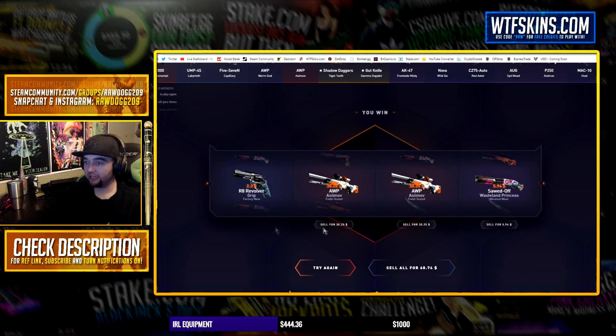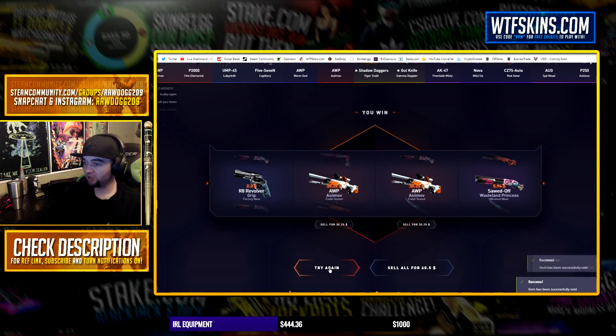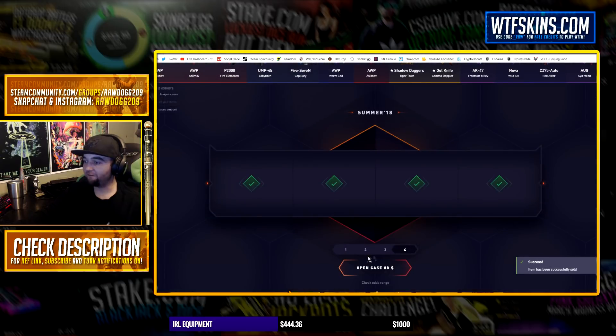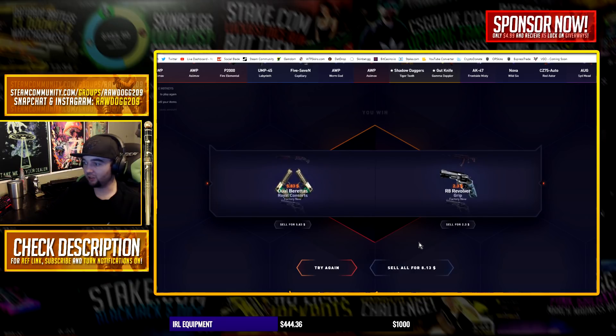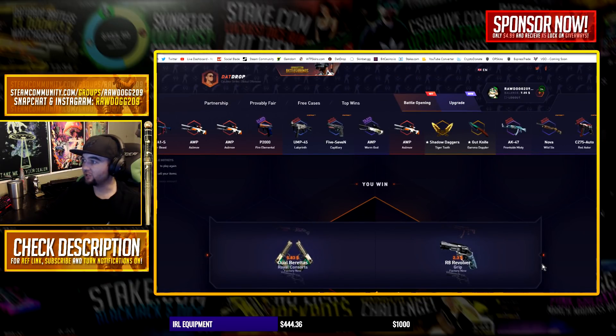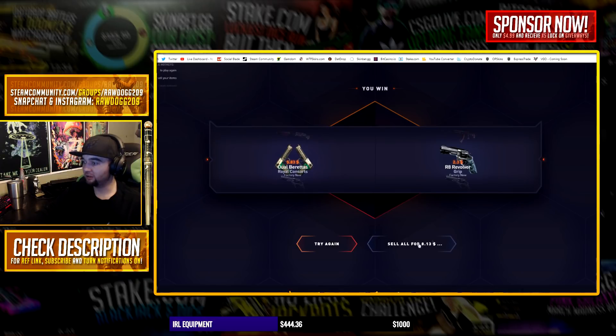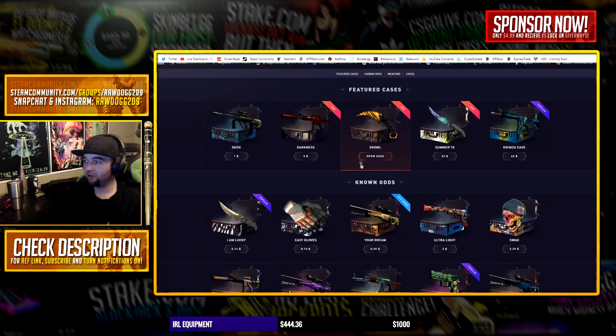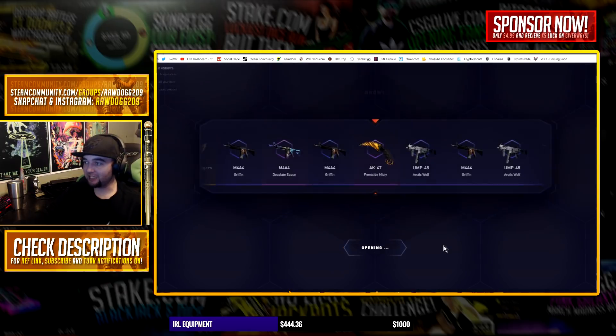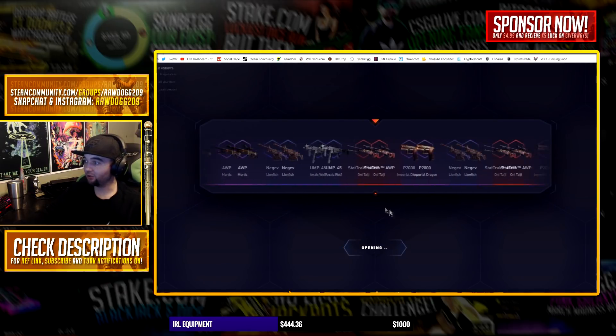Sell that, sell that. We got $51 — that means we can do two of them, maybe another one if we sell some stuff. I don't even think we could open another one. We're gonna be short for sure. Let's go Datrop — RAW. Okay, this is the old school case, it's been around for a while. Let's make some money on it real quick though.